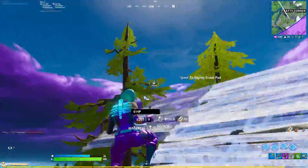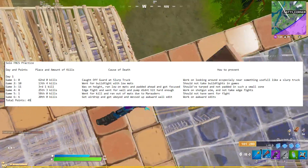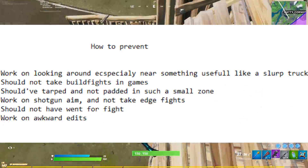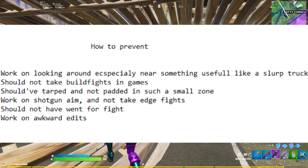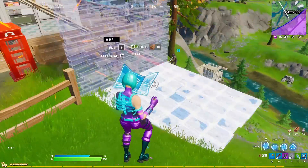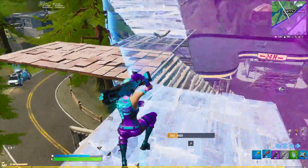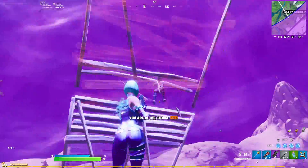McCandida also, after finishing practice, would go back and watch how he died, write down the cause of death, and note something he could work on to prevent dying the same way again. He would also tally the points he would have gotten given the format of the tournament he was preparing for. I'd recommend doing this over a span of a few days and comparing your progress. Set a point goal for yourself and keep working until you reach it.